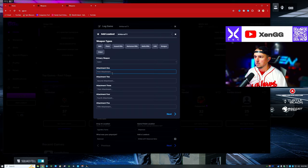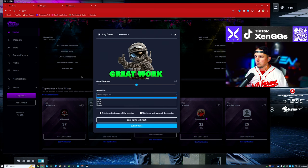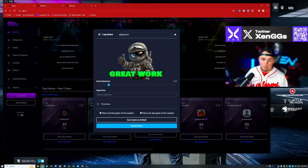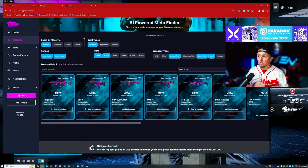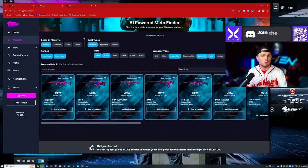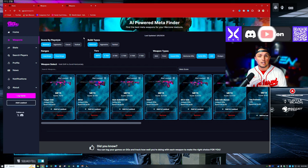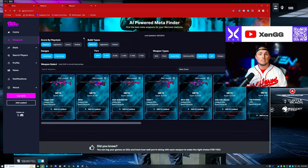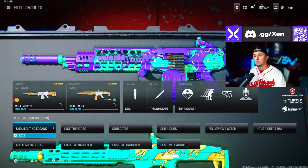Put all your attachments down to help you keep track of your game. Then select your squad size — duo, trio, squad, solos — and whether you enjoyed the game. Do this for as many games as you can so you're constantly getting better, rotating better, and getting more kills. Now let's get into the loadouts. This is going to be a combination of what ggs.ai thinks is meta and what I think is meta as well.